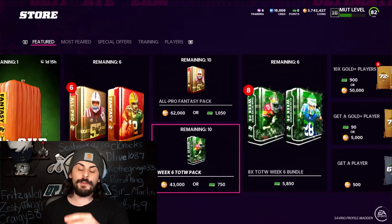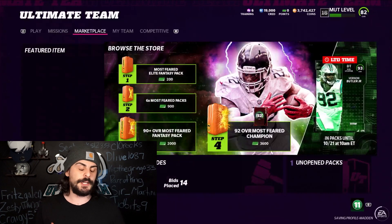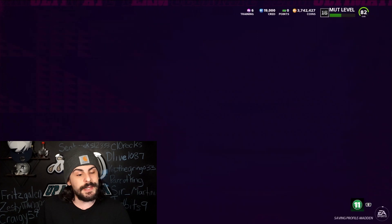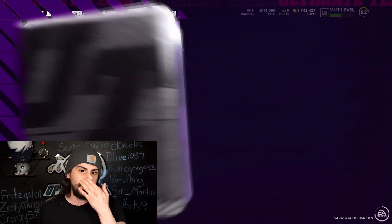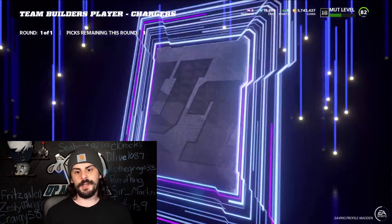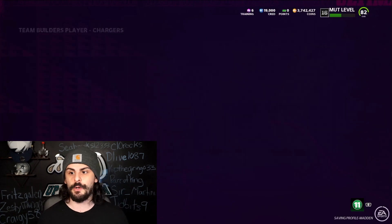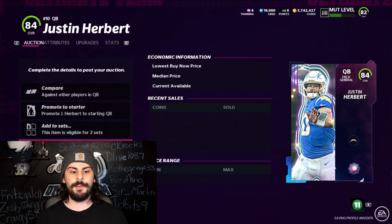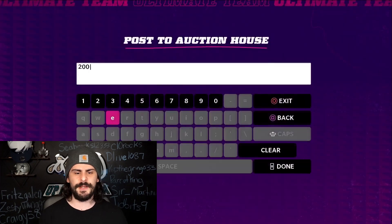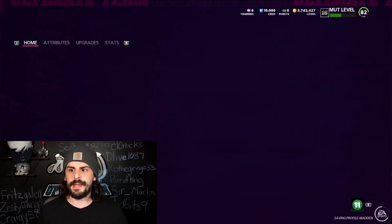Team of the week was usually pretty good for cheap training, but everyone still wants that training and we didn't really move too much. Another thing you can do to make some coins right now is building the Justin Herbert team builder set. You can go buy those 80s for around 20–23,000 coins, and people are buying the completed set for like 40,000. I'm going to list mine up for like 33,000 — I built it for about 20,000. So any kind of profit here is not too bad.